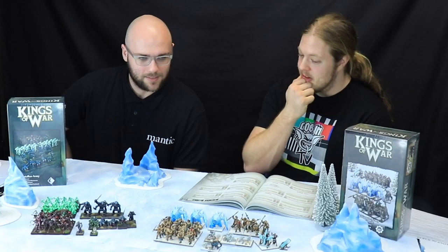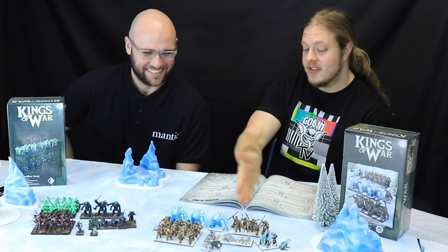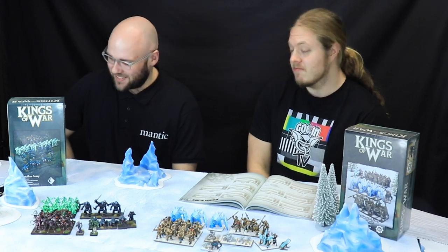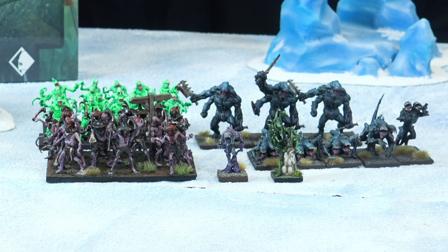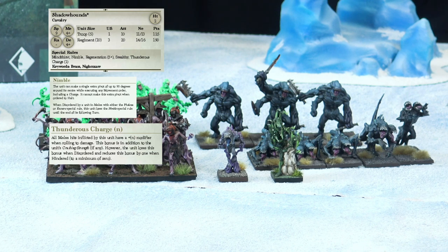It possibly conveys some sort of advantage, but then I've got it too. So what I get, which is a nice change, is the Shadow Hounds. They're nimble and they have Thunderous Charge, so they're absolutely amazing for getting around on the flank.